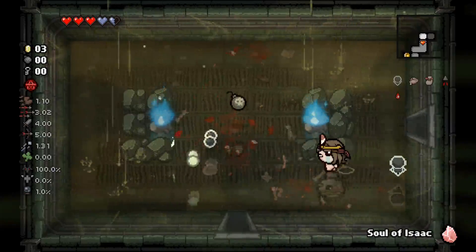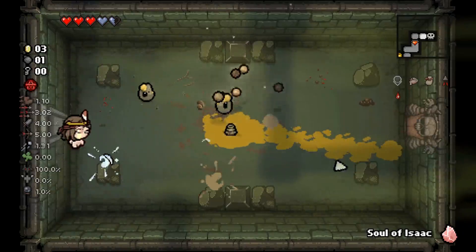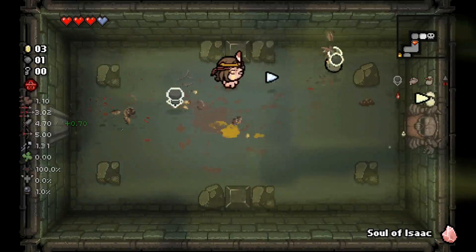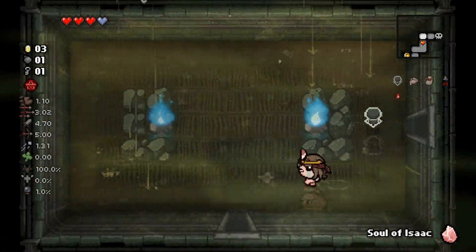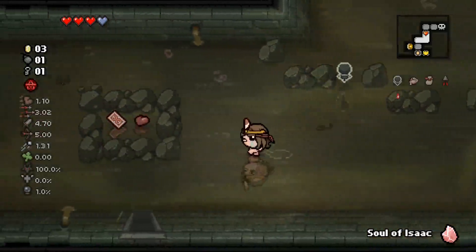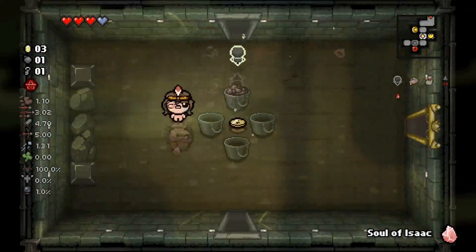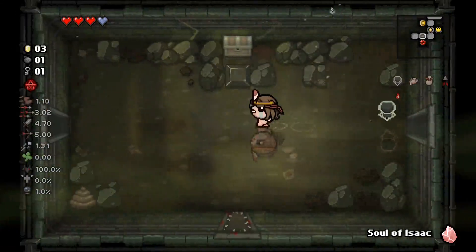I didn't even see the reflected guys. We got a second chance here. It's not below here, which means I have actually no idea where it is. The secret room is likely next to our curse room - I'm pretty sure it has to be. But technically it could be below and to the right here. There's so many places it can be.